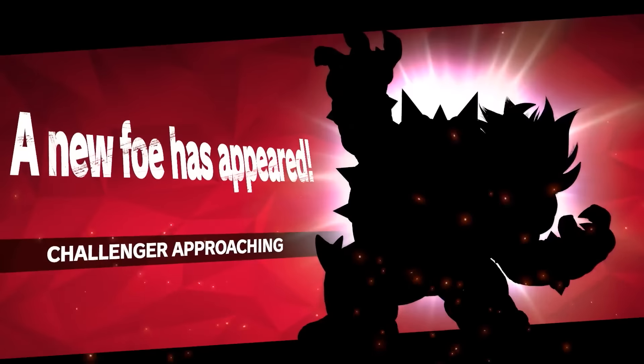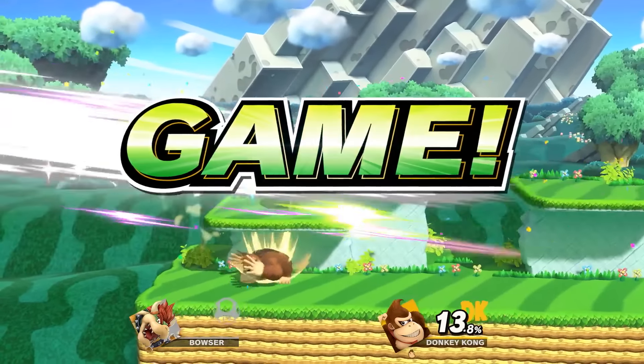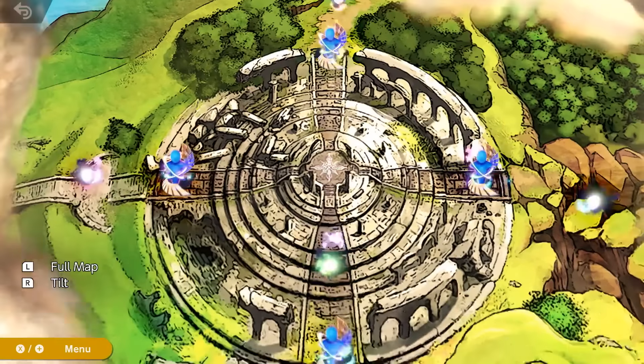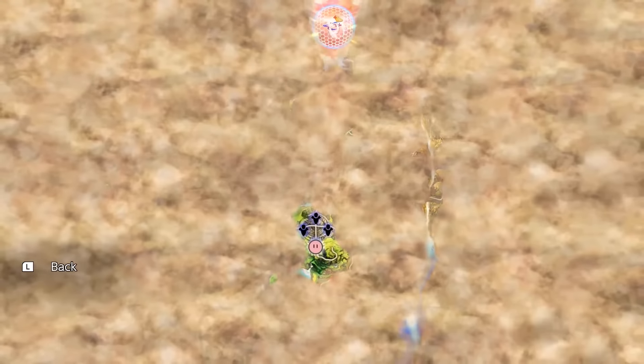So how do you unlock characters the fastest? The answer can be a bit complicated, here's what we know. The World of Light is by far the slowest method of unlocking characters, as Ultimate's story mode can last upwards of 20-30 hours, with some unlockable fighters hiding right at the finale.